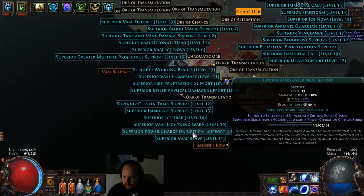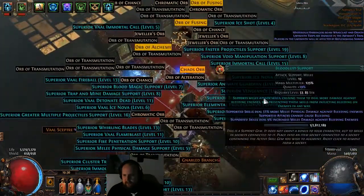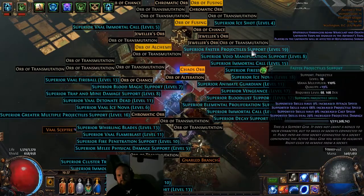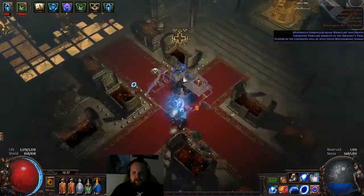Power charge on crit — what does that do? 19 percenters, these two will probably sell, a shot will sell. That wasn't a bad lab at all.